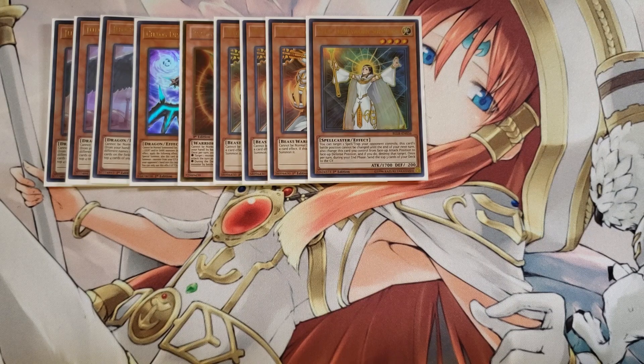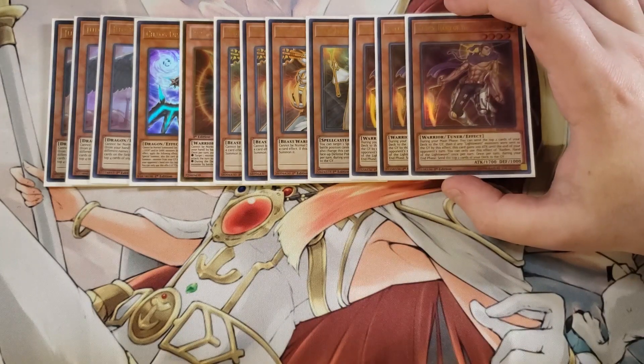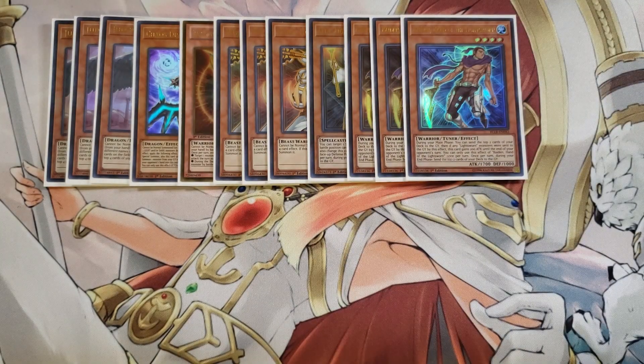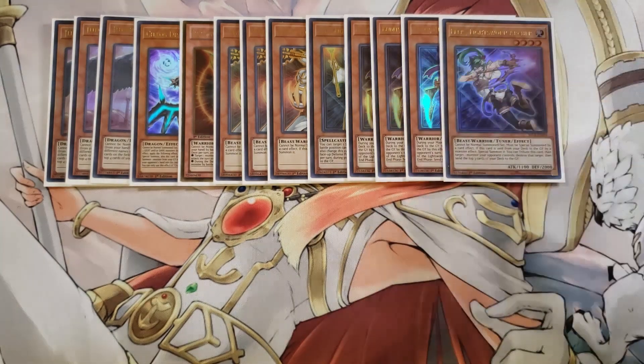We play three copies of Raiden, Hand of the Lightsworn, because it mills cards off the top of your deck and it's a pretty decent normal summon. It also helps you go for a lot of synchro plays, so this card is very very good in this deck. We play one copy of Felis because you can also mill Felis just like Wolf. Felis has a very interesting effect — when this card is on your field you can send it to the graveyard, target one card your opponent controls and destroy it, then send the top three cards of your deck to the graveyard.